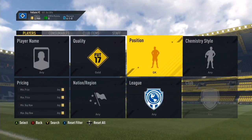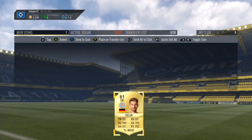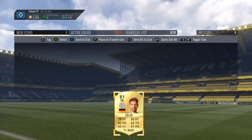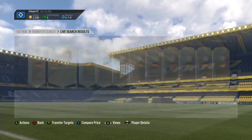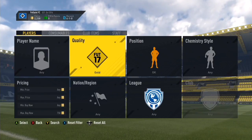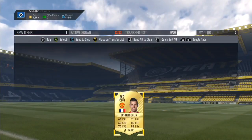I've actually ended up buying Zela instead, because I've already got Karius in my 'you buy I play' series. I'm going to put Zela into my club for now and try to see who I can buy for around 2.2k.